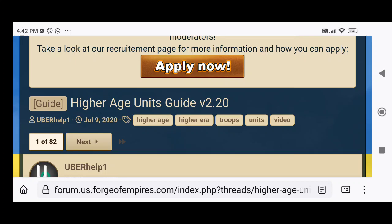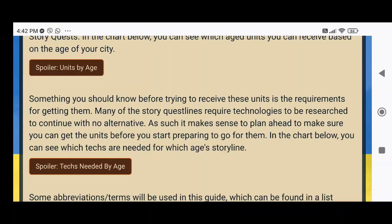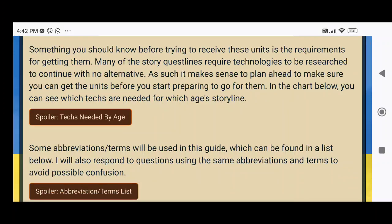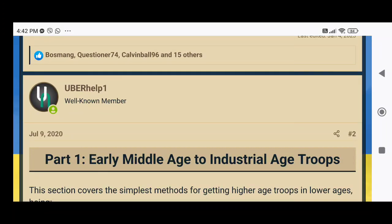First, the Higher Age Units Guide by Uber Help One — the most phenomenal, informative guide to getting advanced troops in Forge of Empires. Uber Help One did a phenomenal job creating and updating this guide.